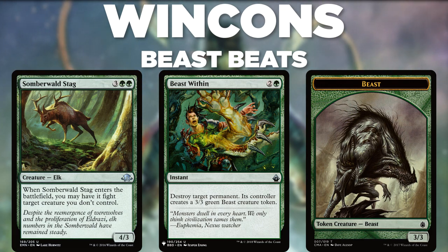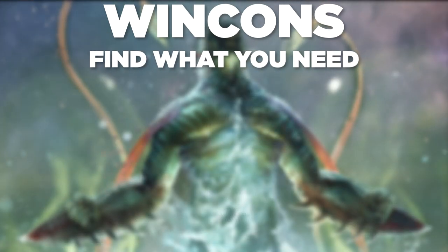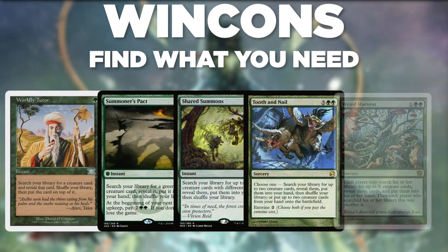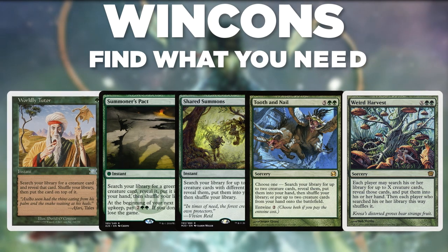Pass the turn and win on your following turn, or cast a large Finale to make them massive and give them all haste. There are a number of creature tutors in the deck that allow you to get the key cards you need: cards like Worldly Tutor, Summoner's Pact, Shared Summons, Tooth and Nail, and Weird Harvest. Make sure that if you're using Weird Harvest to win on the turn you cast it, be careful of certain creatures opponents might tutor up, such as Notion Thief or Aven Mind Sensor.